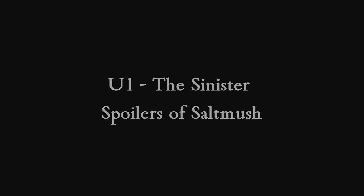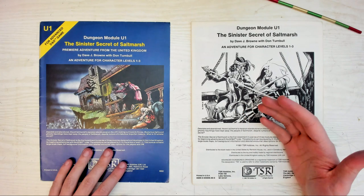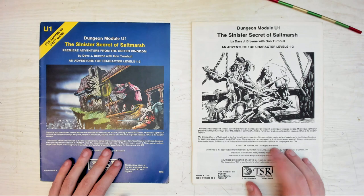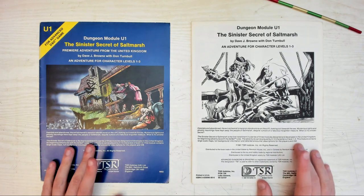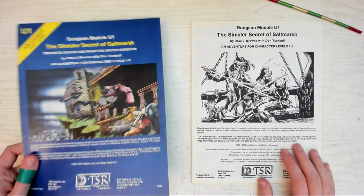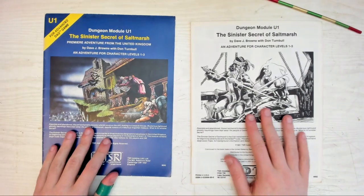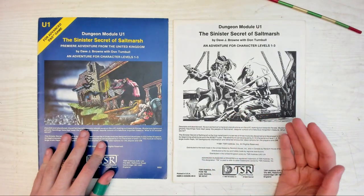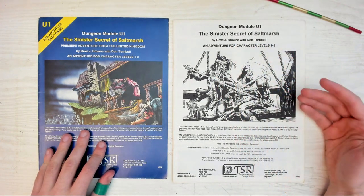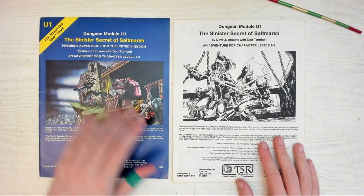The Sinister Secret of Saltmarsh. Honestly, there are massive spoilers in here — if you know all the twists, you can't unknow them and it'll spoil your fun. Like all the old AD&D modules, you get a cover page with maps on the inside and a separate booklet detailing the adventure, NPCs, treasure, and there are even some pre-gen characters in the back. All three modules are by Dave Brown with some help from Don Turnbull, and Graham Morris doing the maps. The cover is actually a massive story spoiler in itself, so we'll come back to that later.